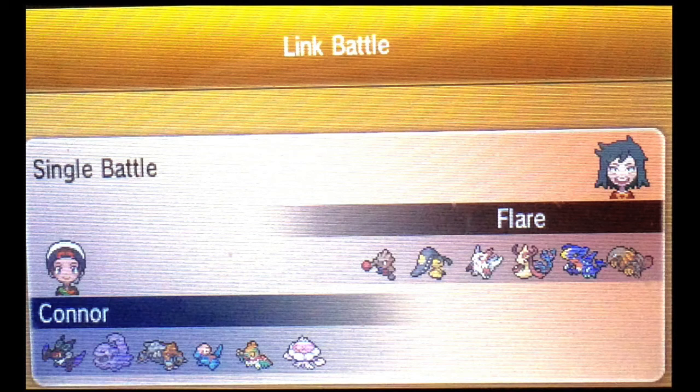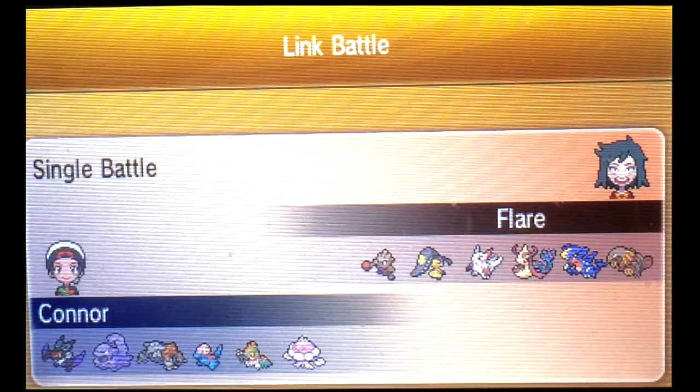But let's go over my team real fast. We have a Wise Glasses Neuver, a Choice Band Muck, a really defensive Heatran. This is Pixelation the Porygon that has the Eviolite as a held item to boost up its defenses because it's not a fully evolved Pokemon. And Vincent the Hawlucha, and Valentarina the Jellicent that a lot of people don't like facing.